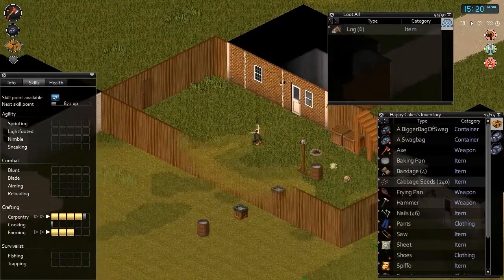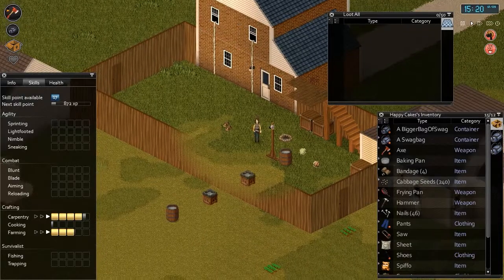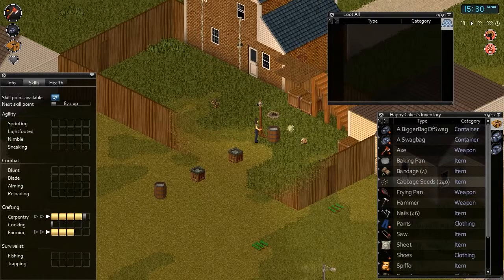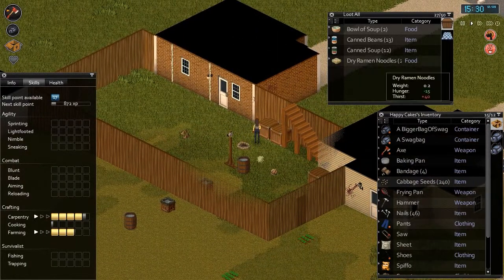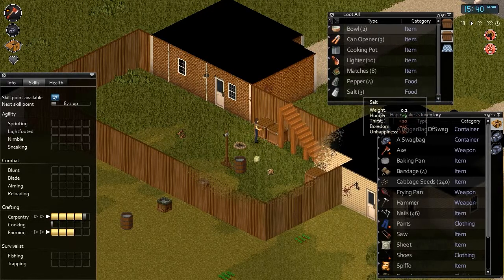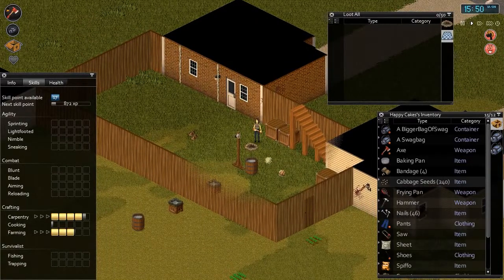Hey guys, welcome back to another Project Zomboid video. So basically we've been doing really well. I'll walk you through what I've set up quickly just off camera. I put a few more planks on the upstairs area - you can see them just here. And I have just a tiny bit more wood. I also made two quick crates out here underneath and I've put all the soups and noodles in one, and all the spices and lighters in the other. We've got our campfire here which will be under cover soon enough, so this is going to be like a little cooking area.